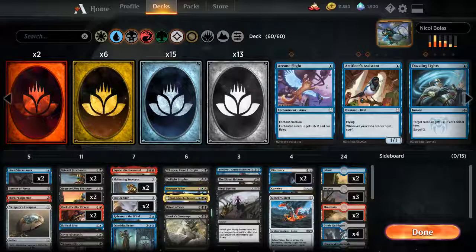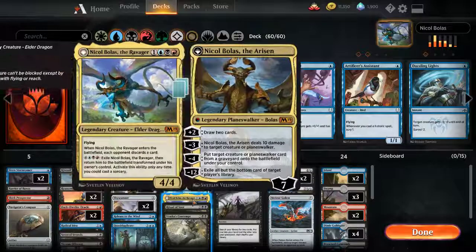Hello ladies and gentlemen, Exnik here. Today we're going to test a new deck built around the Nicol Bolas Ravager two-sided card — a 4/4 dragon with flying on one side and a powerful planeswalker on the other side. Let's see if we can make this one work. I don't think this card is actually strong in the standard format; it looks more like something you'd play in a commander deck.